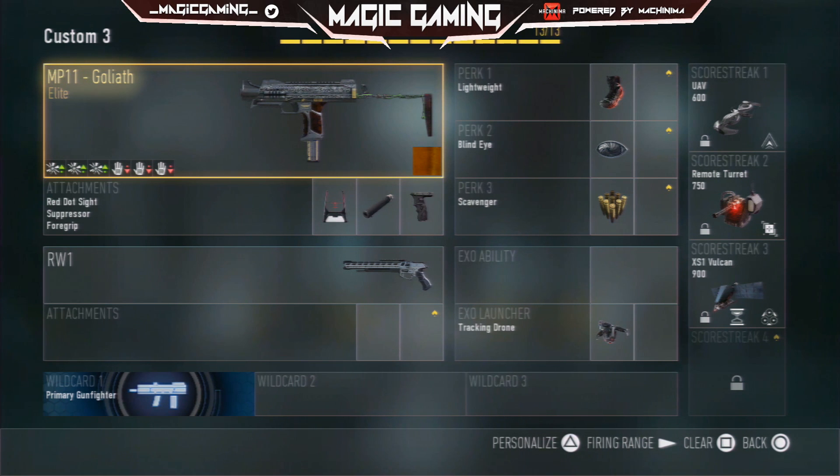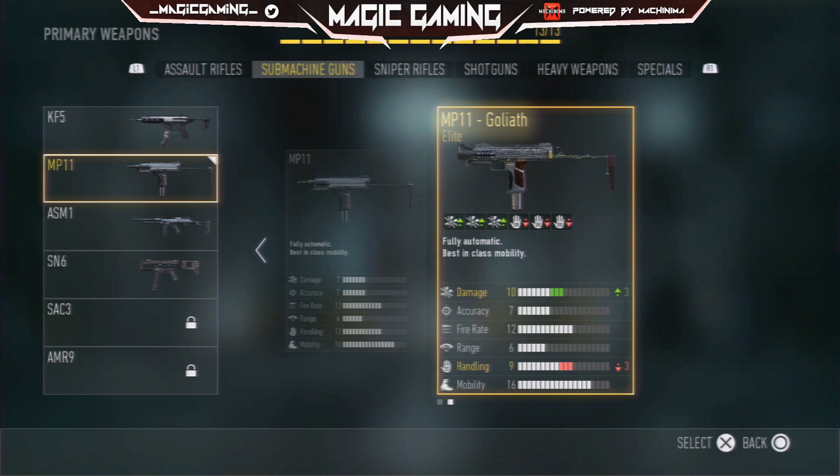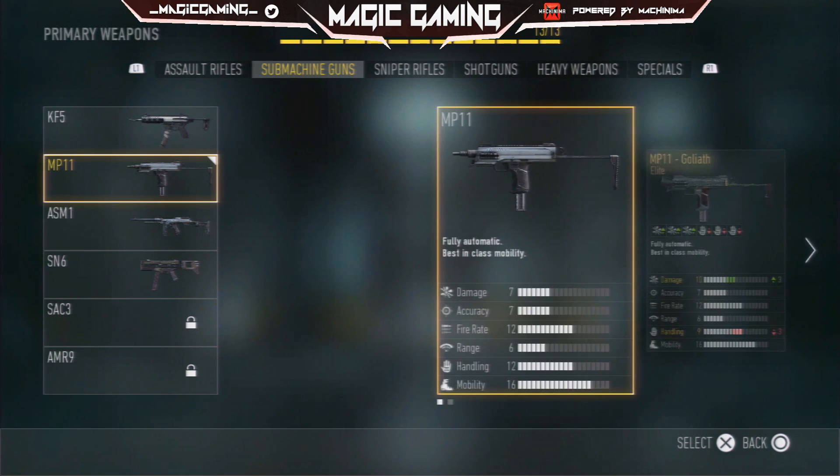The Goliath has 10 up on the damage, so you've got the 3 and then minus 3 on the handling. That doesn't really affect it, but on the normal one you just get a damage of 7 and a handling of 12, so it doesn't really affect it.